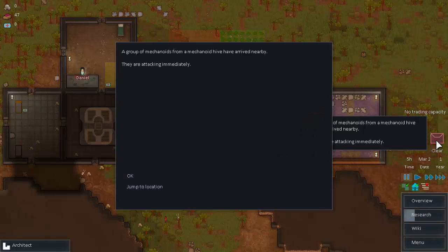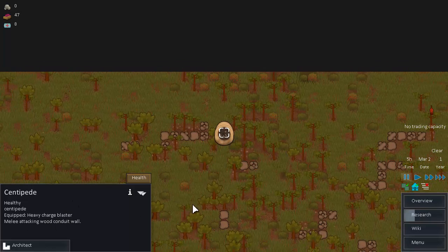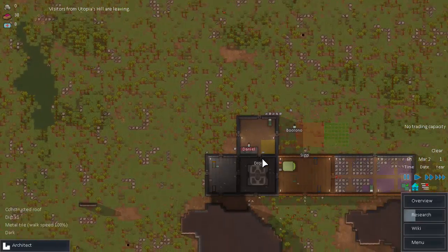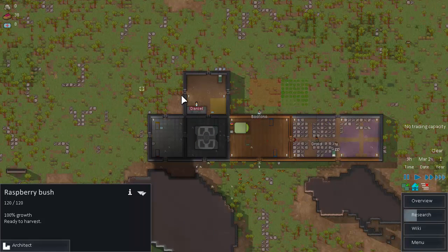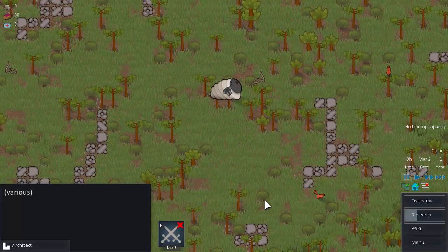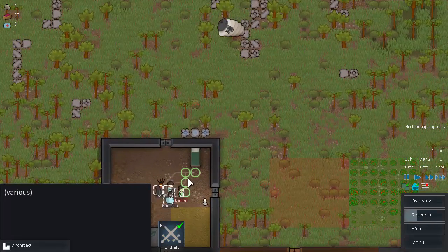Mechanoids this early — what?! He's got a heavy charge blaster. I think we just lost. What is the game doing to me? I'm not playing on Randy Random here. He's able to fire upon us from up there. None of our guys have that kind of fire range. We just lost big time. Let's get him as close to the base as we possibly can and try to take down this big buddy.